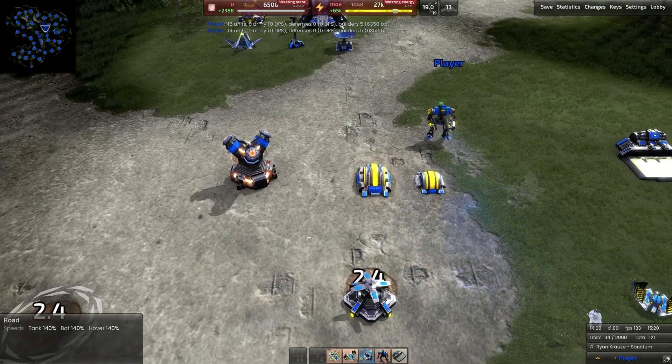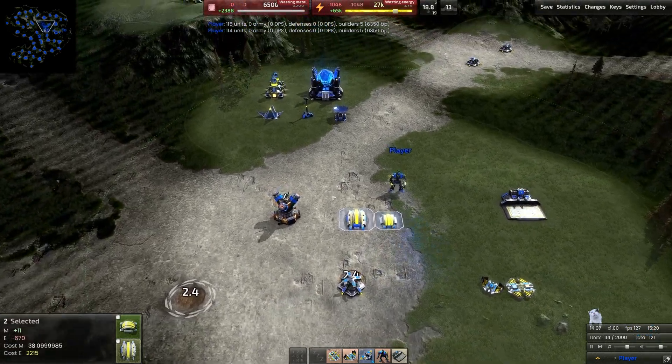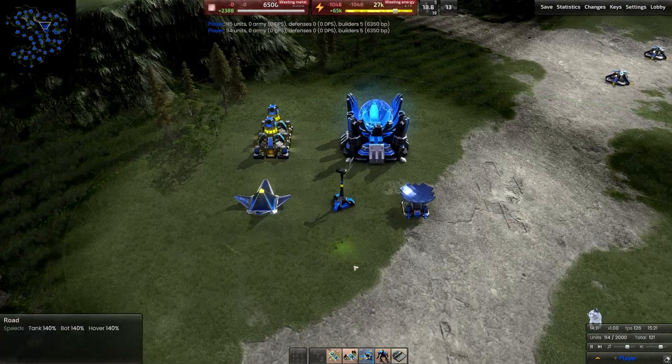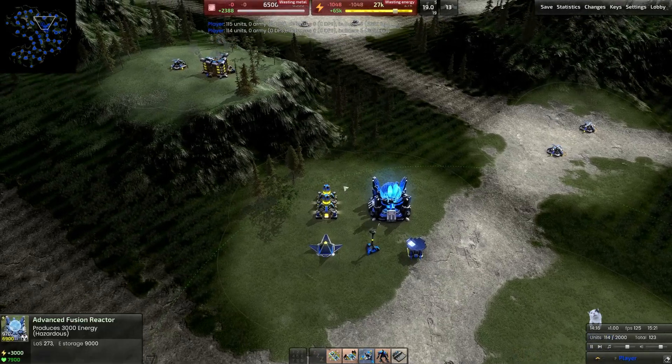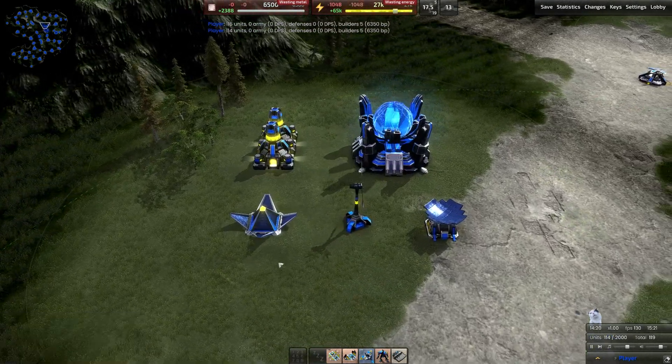Eventually you run out of metal extractor points and there's nowhere else to go. At that point, you need to start transitioning into an energy-based economy. That's a perfect segue for talking about some of the energy producers in the game. Here we have the T1 energy producers up front, followed by the T2 in the back.